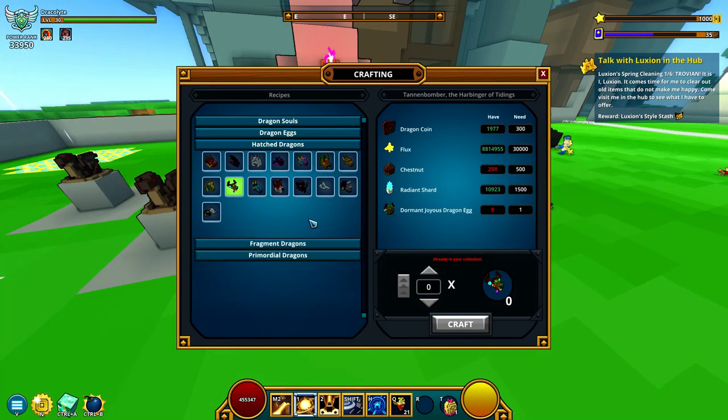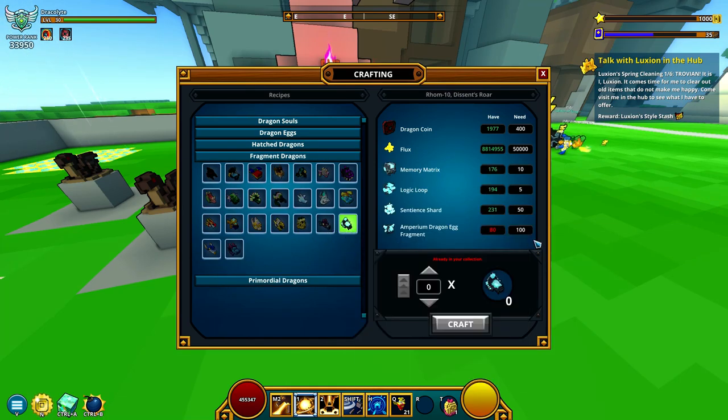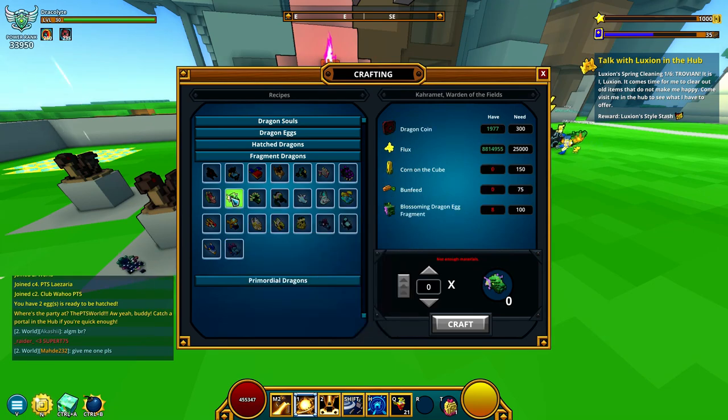So you got to get an egg from this one, an egg from here and so on. These are the ones that are from eggs, basically. And the ones below are fragments — the ones you're going to get from fragments, you need a hundred fragments, and so on with fragments here and there. But the dragon we are looking at is this one.